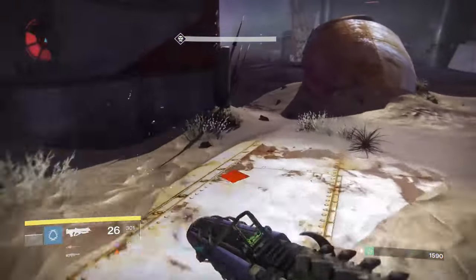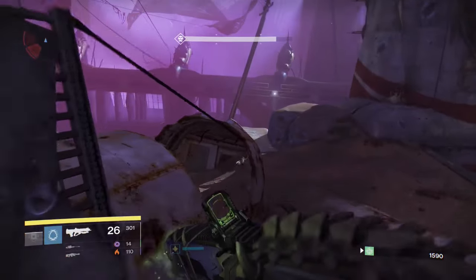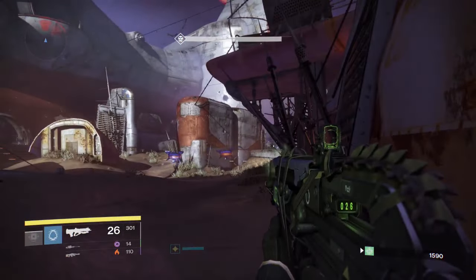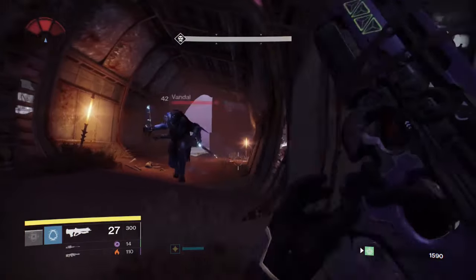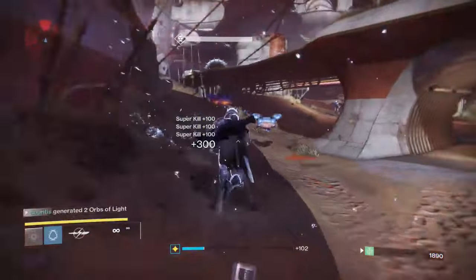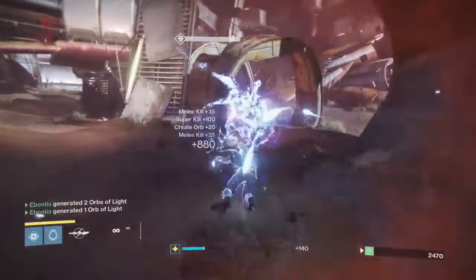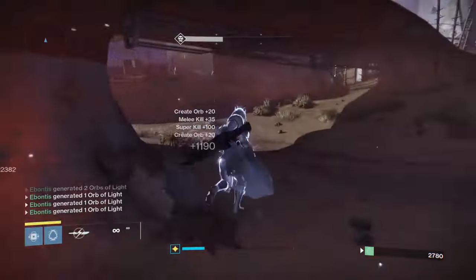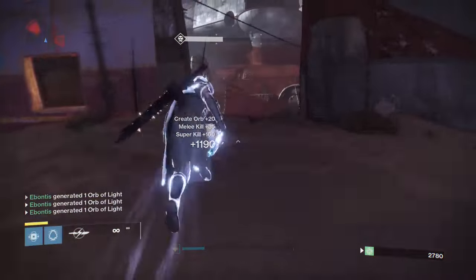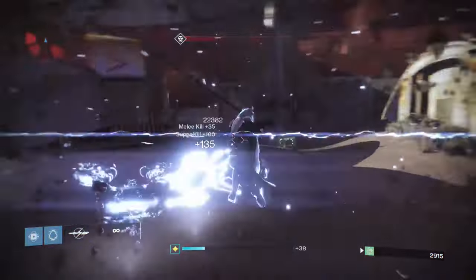Other than that: Bad Juju, a strong sniper rifle, and a machine gun if you want to mix things up. The last room has different damage types, so it's nice to have variety. Stillpiercer is Void and I've got Solar as well. I'm also running Mask of the Third Man, which increases super usage — Arc Blade uses less super energy. Pretty straightforward overall.